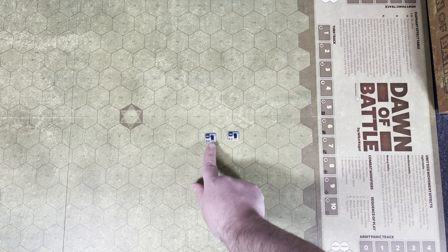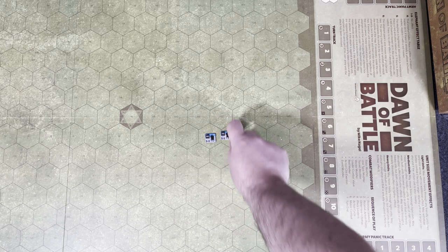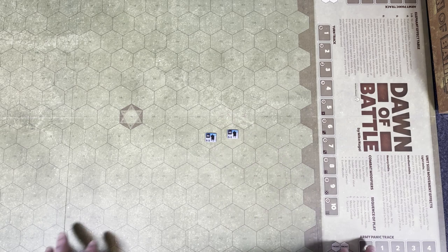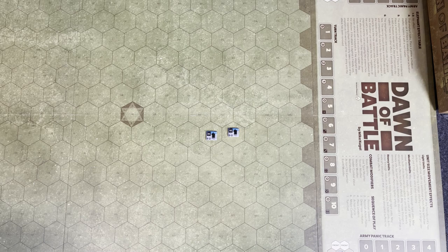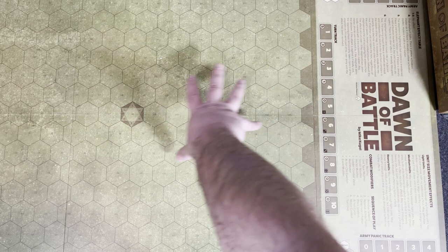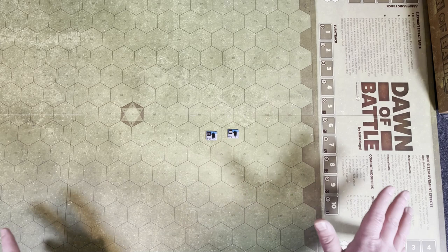I wonder why the hexes are so big — maybe they're supposed to allow multiple units per hex. I haven't read the rules fully; there's a PDF available. It's looking a little washed out on camera, but it's actually a nice rich green. No terrain right now, so most of the battles are going to be on this generic battlefield. It's going to be relying on your units and your leaders to establish who's going to win and who's going to lose. Which is why I believe they talked about having an expansion with terrain.